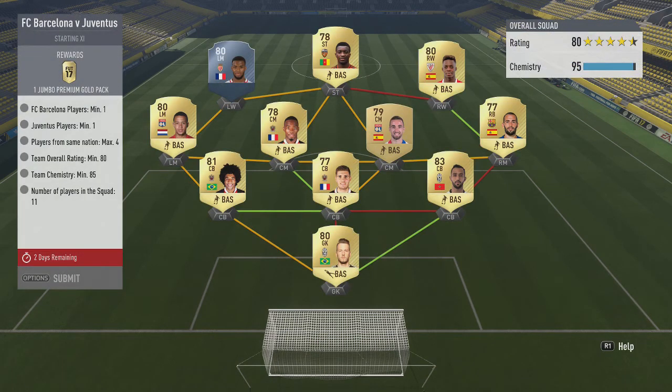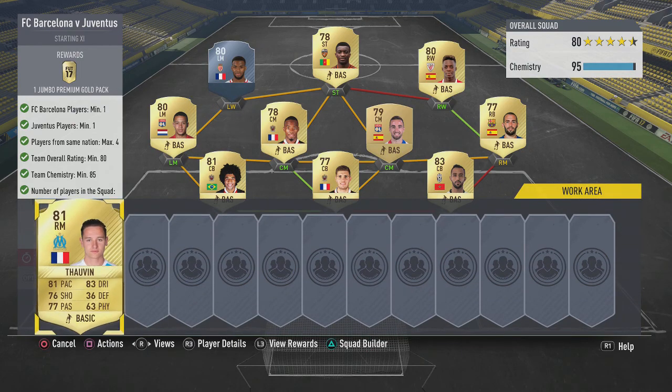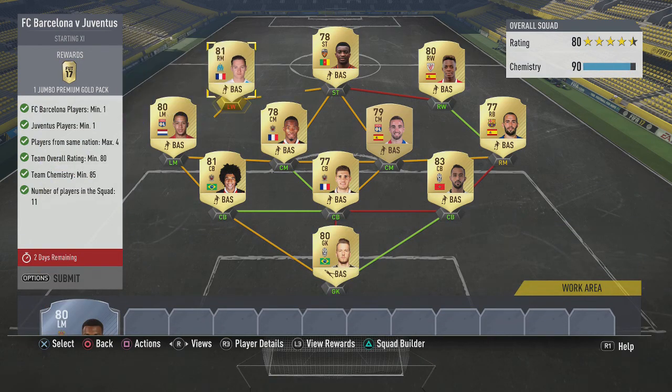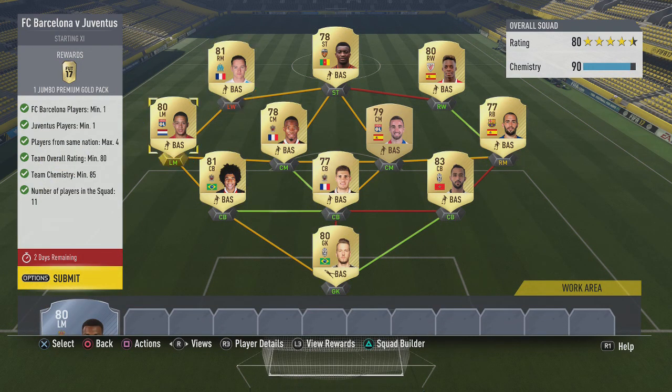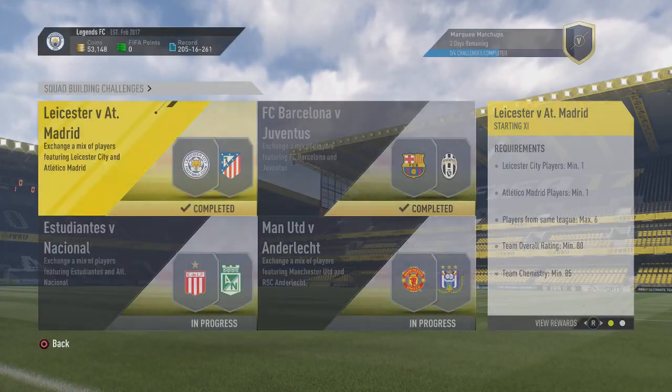Next up we have Barcelona versus Juventus, and for this I've kind of gone with a hybrid between Barcelona, Juventus, and La Liga, just because La Liga has cheap players in it. You can only use a maximum of four from the same nation, so that's why. You're probably looking at that Lamar guy — I have a few of these players on loyalty so I'm just going to put Tyvan in there to get this done — but you can use Lamar. You get a Jumbo Premium Gold Pack as well.